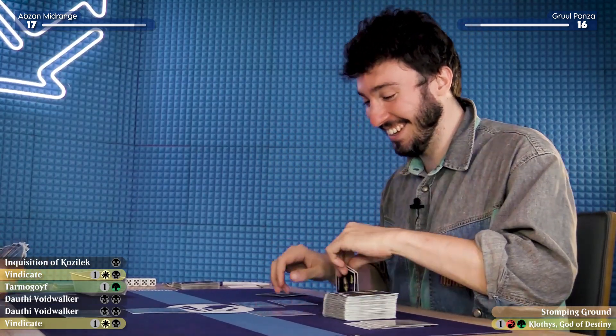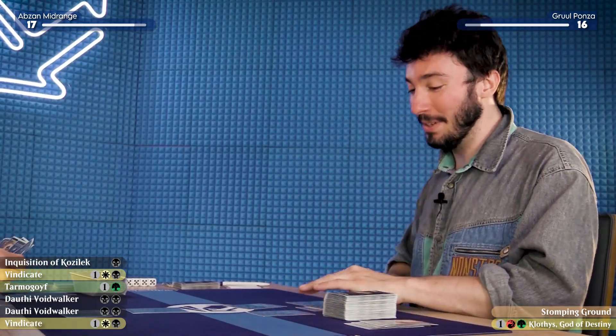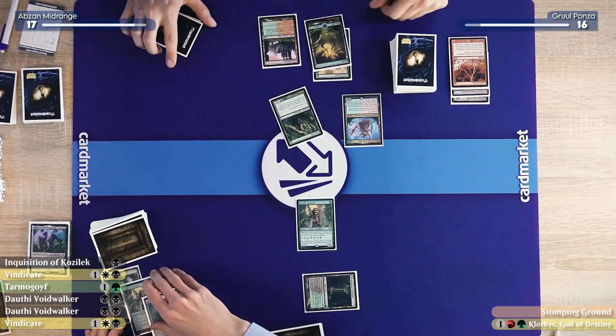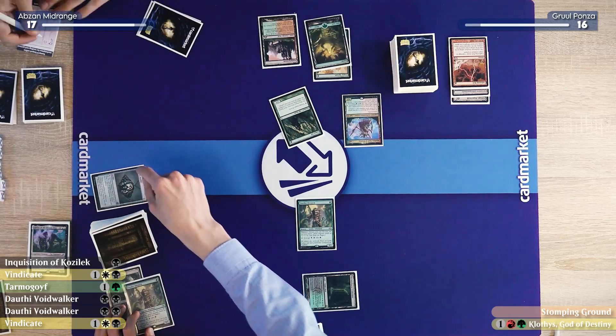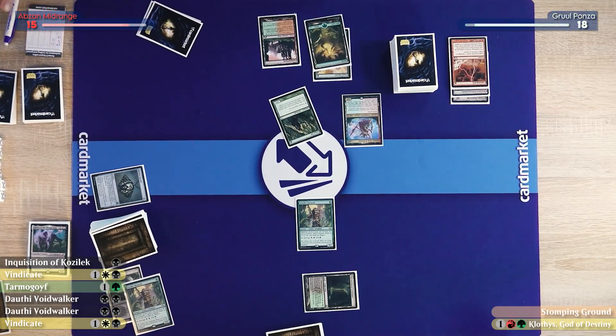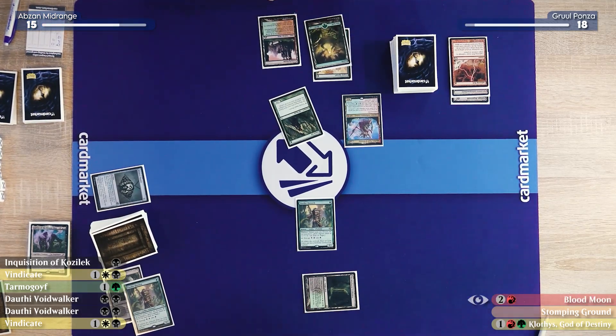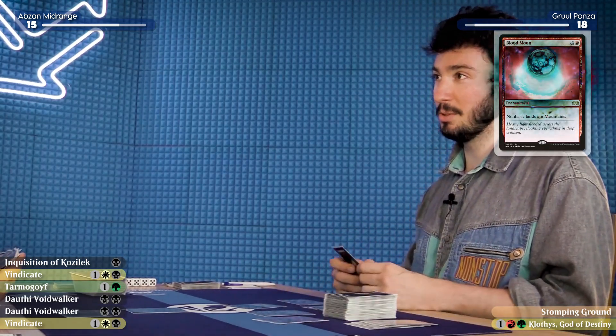I will untap. I will exile your bubble — it is successfully exiled. This will bring me up to 18 and you will go down to 15. I will drop for turn. I will play three mana.